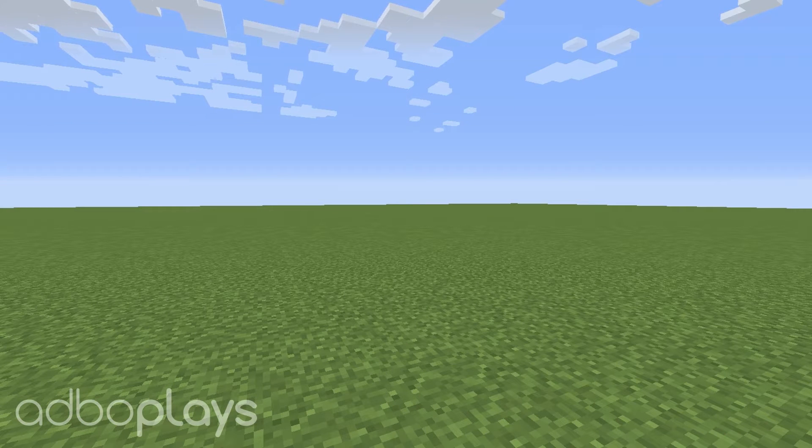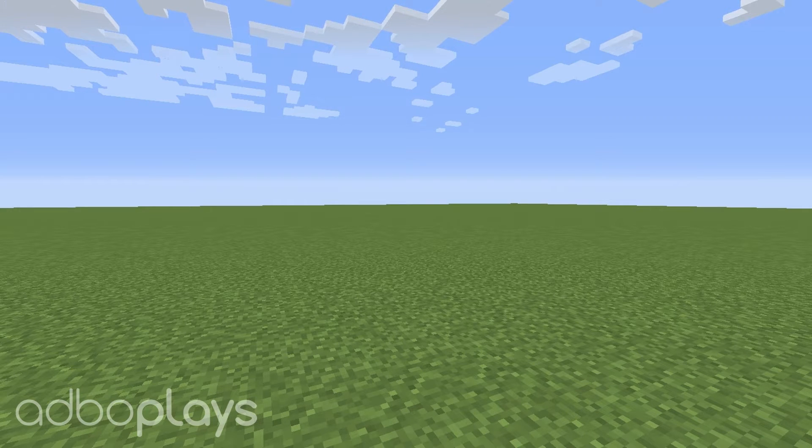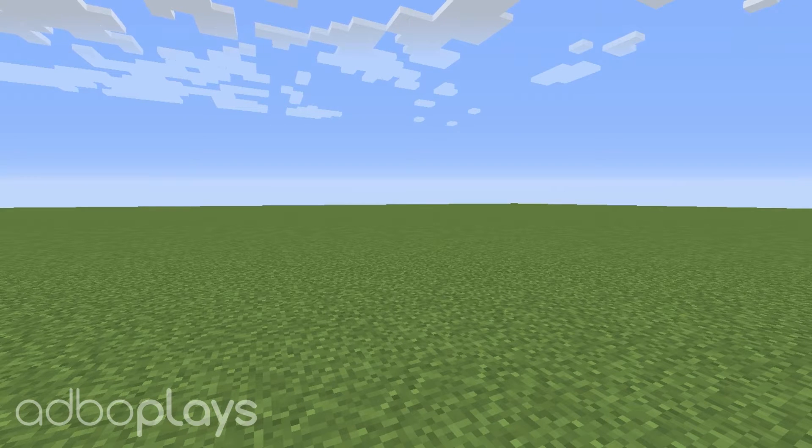The blocks that you're going to need to build this are 26 redstone dust, 11 redstone torches, 5 repeaters, 6 comparators, 3 droppers, 2 hoppers, 2 glowstone, 3 chests, 4 item frames and 4 items to go in those item frames — I recommend arrows — and 64 blocks of your choice.